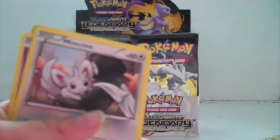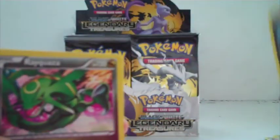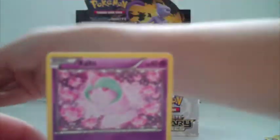A Minun, a Pignite, and I might want that. I'm hoping for a Reshiram or something. Mancino, Gible, Gabite, Vaporeon. I'm liking the good looks of this pack.